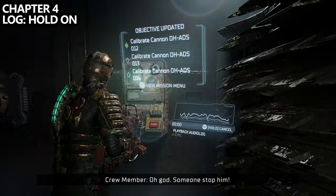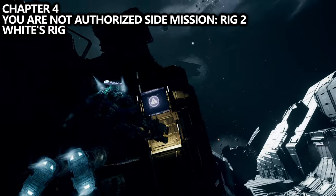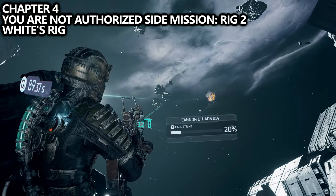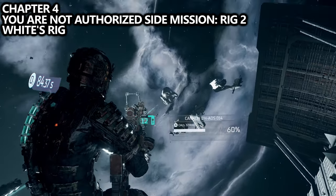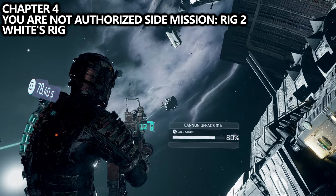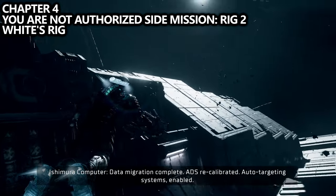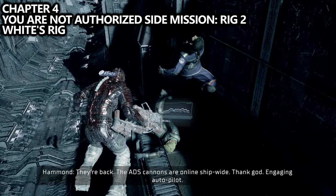We can also find White's Rig, which is necessary for the You Are Not Authorized side mission where we're trying to find the seven rigs. As you're going through the ADS cannon area, you'll have three cannons to calibrate. After you calibrate the third one, you'll complete the mission objective and be asked to turn around and leave. Instead of leaving, continue forward even further — on the left-hand side you'll find White's Rig. Make sure you pick that up before you leave and end the mission.